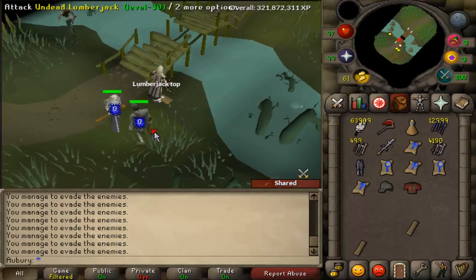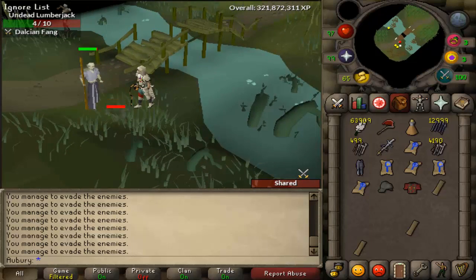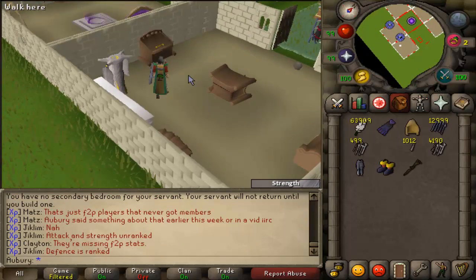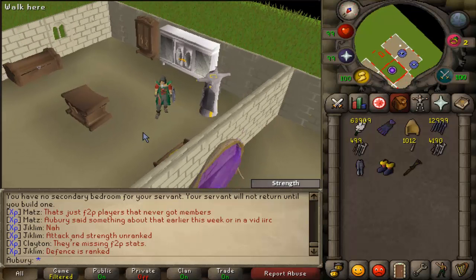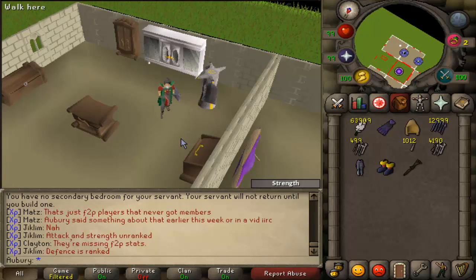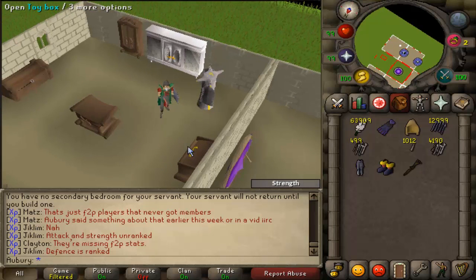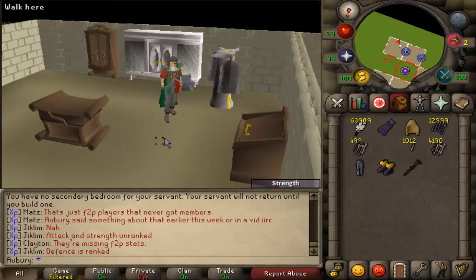Lumberjack top! I've done this for maybe like 3 hours and I have full lumberjack — that is so lucky. Usually it takes people like 10 hours. Looking like a badass — I should probably get my woodcutting cape out to wear with this. It actually took me like 3 hours to get full lumberjack. According to my math, if woodcutting is like 100k XP per hour, that's 300k XP saved in 12 mil woodcutting XP total, meaning at like 25 mil woodcutting it'll be worth it. That's actually really good — usually if it takes 10 hours it would take 40 mil woodcutting XP for it to pay off.